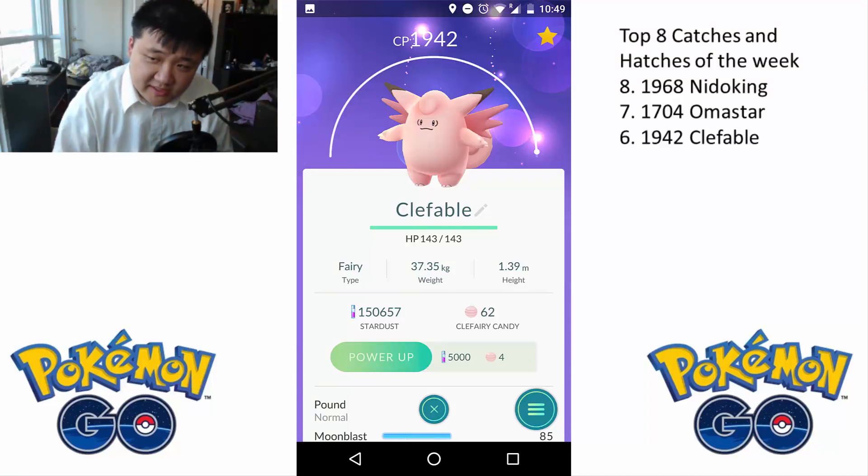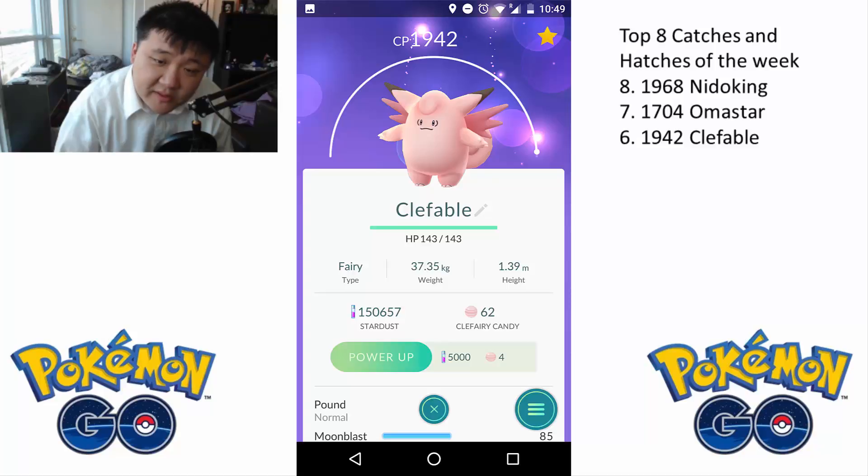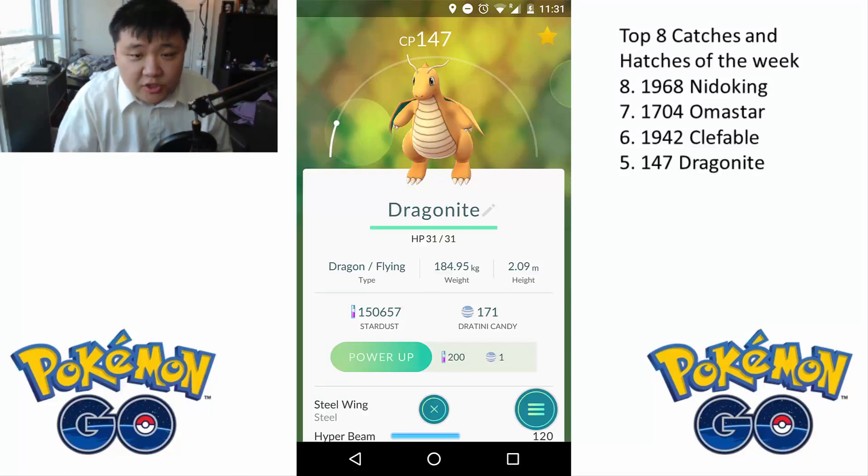At number 6, we have Clefable. Ever since I hit level 30, I've seen all these maxed out Pokemon. This Clefable is 1942 — you'll see the bars pretty much all the way there. It's level 30, I believe. It knows Pound, which is really good, high DPS quick attack. And it knows Moonblast, which is also another great charge move. It's also a Fairy move, which means it's going to be super effective against Dragonite, so it should be good to use.